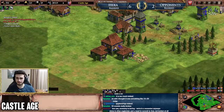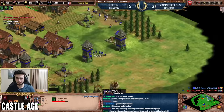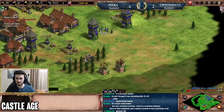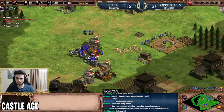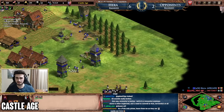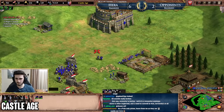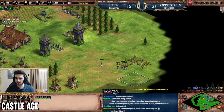Pressuring wood lines can also be effective, but gold and stone are more important simply because there are fewer of them. On a standard Arabia game, each player has three golds and two stones — only five locations. If a couple are forward, you can suddenly deny them and create major pressure, especially since the main gold often runs out in Castle Age if you're making a lot of gold units. Wood lines are more plentiful, so denying one or two won't necessarily starve your opponent.